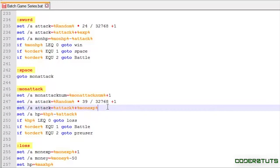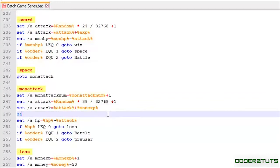Right after the attack code, we're going to add the armor logic. I'll say: set /a armor equals random * max_armor / 32768 plus one. What this line is saying is that, let's say max_armor is equal to three — that will be the high end of the random range, so the random range will be from one to three, and that's what armor will equal.